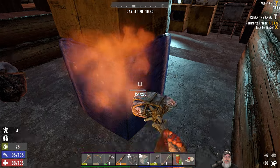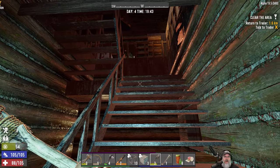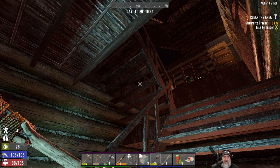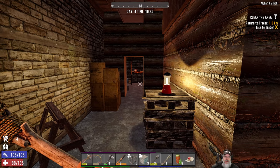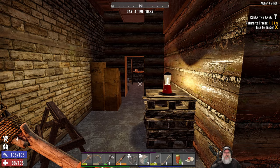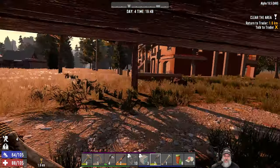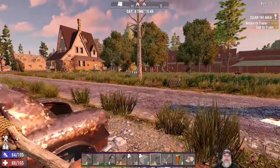Let's harvest this. We could go upstairs and clear the rest of the place — there are a couple of bookshelves, a kitchen, and some other things. But I don't really want to do that. We've already got the end loot, so I don't think going upstairs is worth our time. Let's just go.